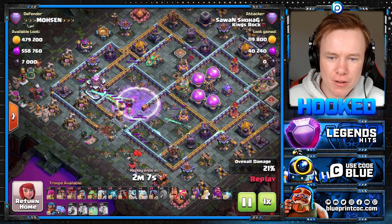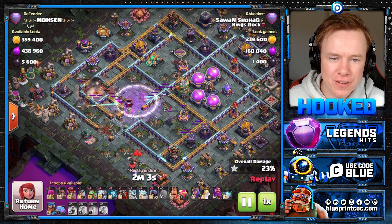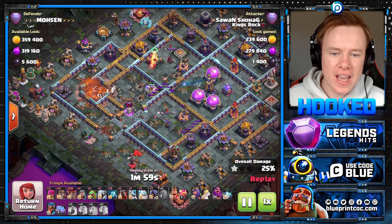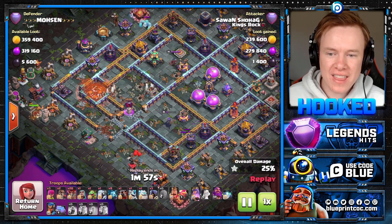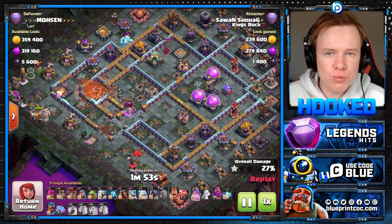There goes another ground bow. Town Hall's being targeted. We've also got one on the Defensive Queen. Can we get rid of the Eagle as well? The value, it's just ludicrous. Look at that. An entire chunk of the base is gone.